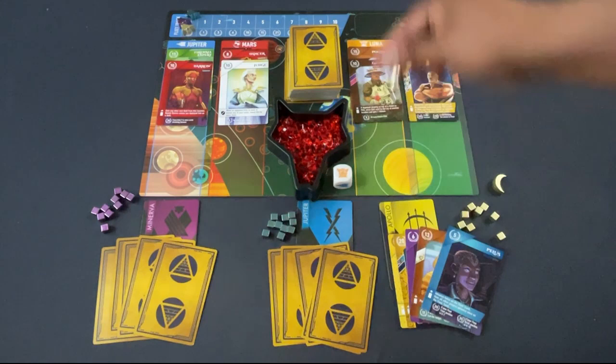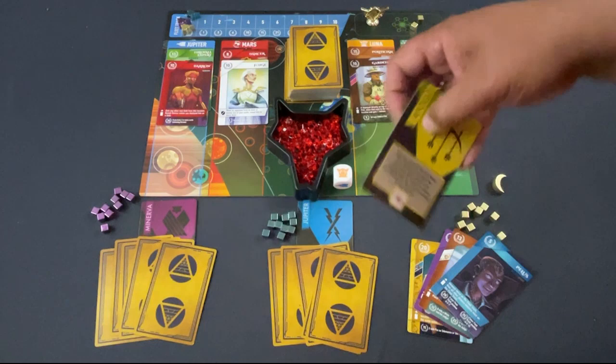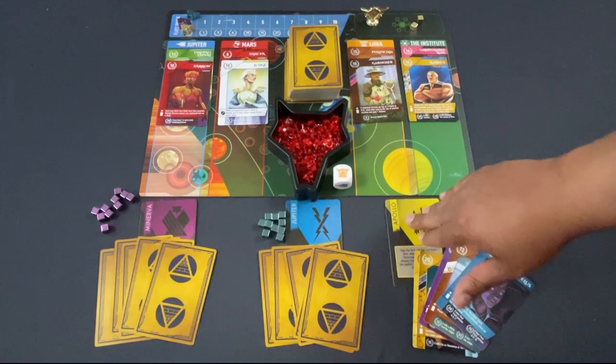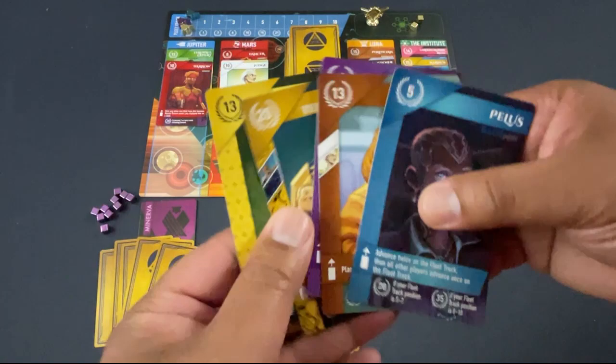If I go to Luna, Luna gives me the sovereign token and that introduces the game's asymmetry. Every player is going to have a separate power that generally works off of the sovereign token, so you can go ahead and read that and get familiar with it as you play the game.